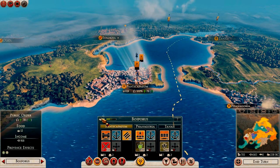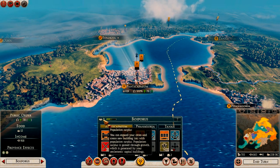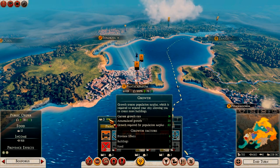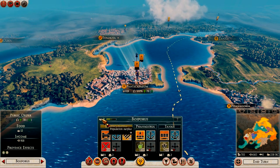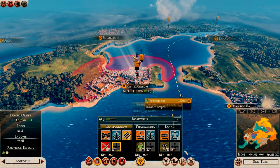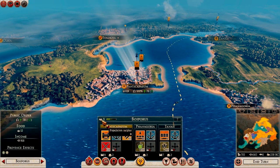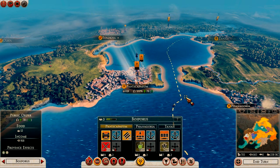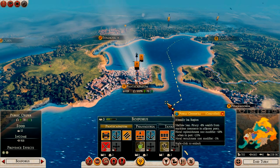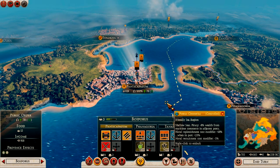Growth rate is important to understand. When you click on a province, you'll see a population surplus number and a growth value showing how close you are to gaining another surplus point. For example, if I need five population surplus to upgrade my provincial capital but only have three, I have to wait a couple of turns. Food is your biggest bonus to speeding that growth up, along with certain technologies.